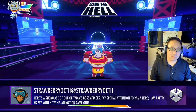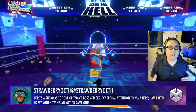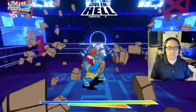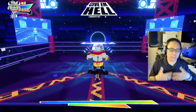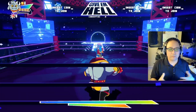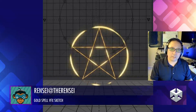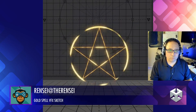Strawberry Octi — we've featured this game a couple of times in the past. This shows a simple shot in the game, and you can see how many layers of detail are in this particular shot: the background screens playing projections, falling confetti on the ground, the audience, and all the different lights. It's a great example of simple elements done really well to make an all-encompassing scene. Renzi created this beautiful pentagram-type gold spell effect — really clean, really nice.